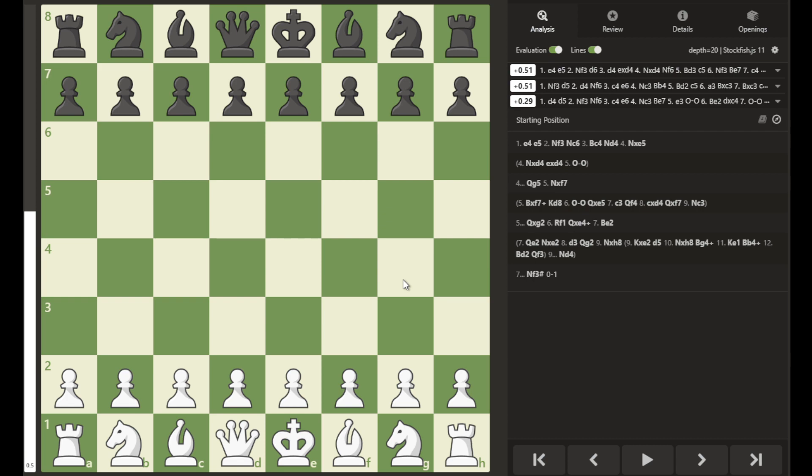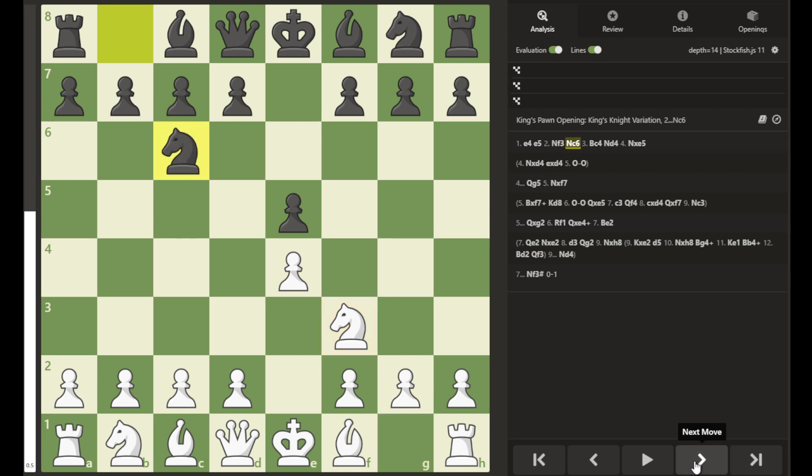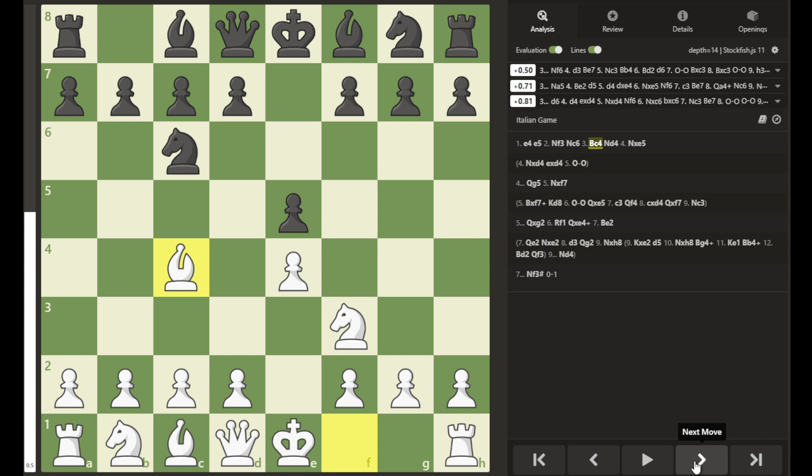The opening moves are e4, e5, knight to f3, attacking the e-pawn, and black protects the pawn with knight to c6. Then white moves bishop to c4 — the Italian game. The Blackburn Shilling Gambit is a variation of the Italian game.